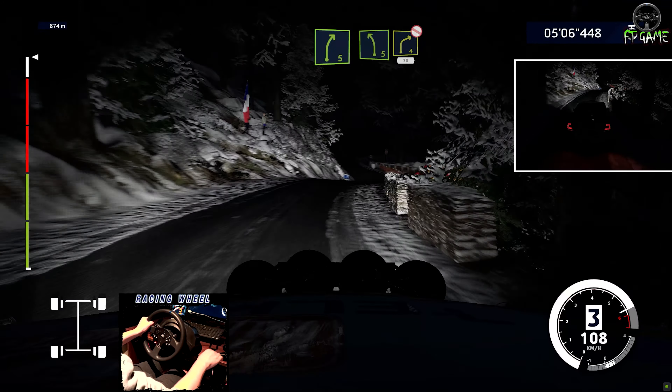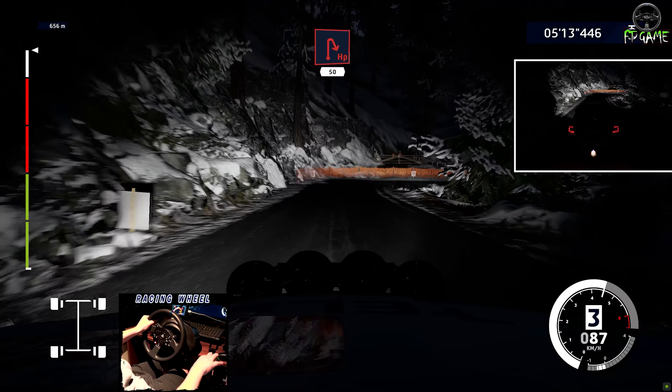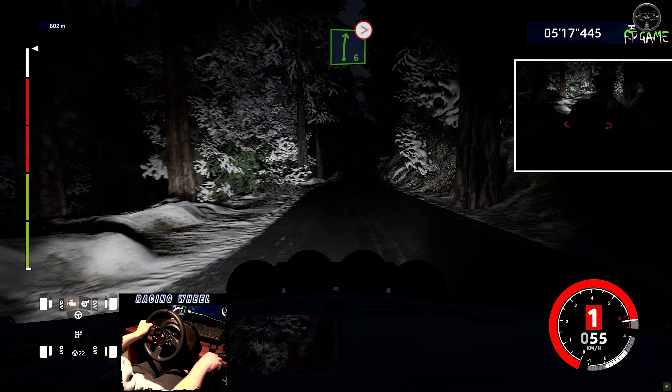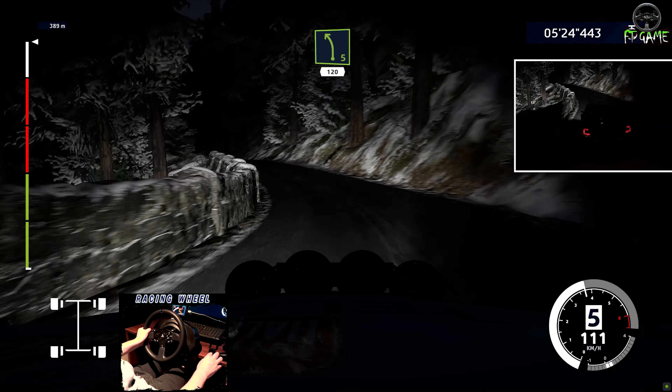Into left five, into right four, tightens, don't cut, 30. Left four, short, 50. Caution, helping right, 50. Right six, tightens, pause. And right four, short, to left five, short, 120, over crest.